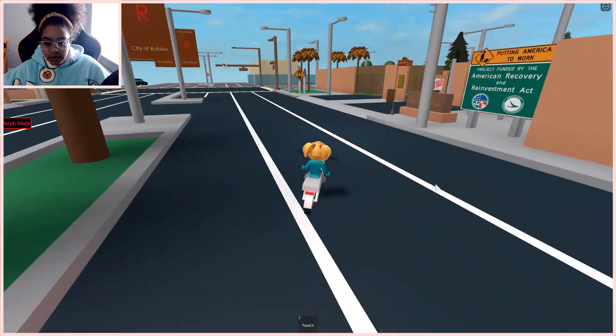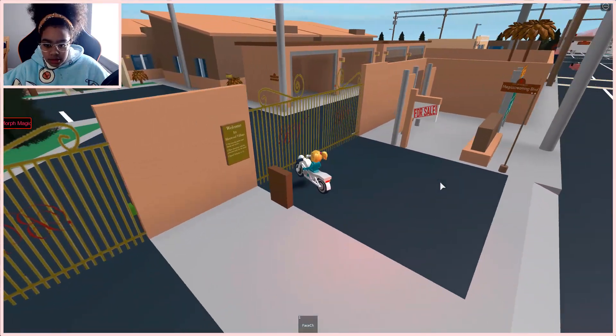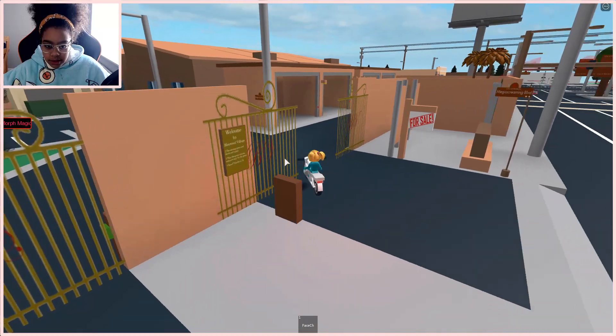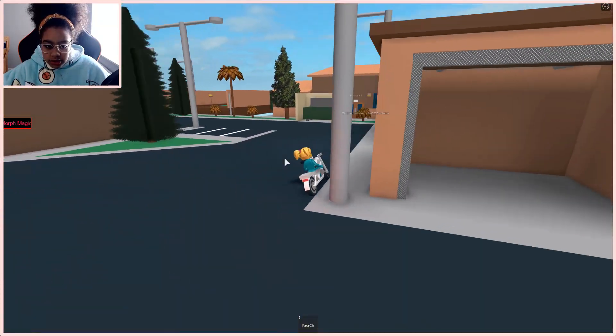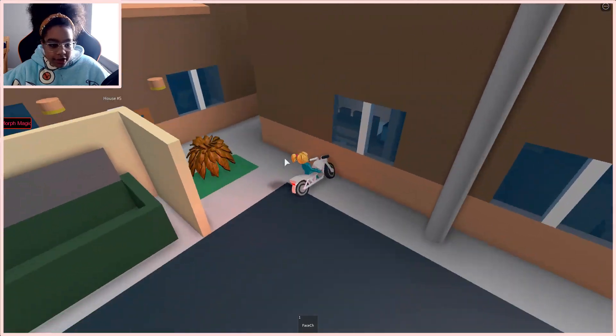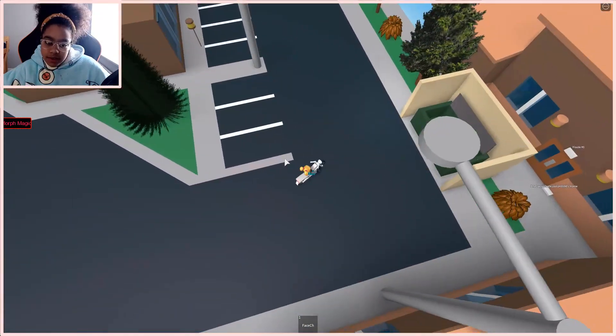I can't really ride that well. So here we've got a village — I think it's for sale. I'm going to press that and let's go in. It looks like... I don't really know. There's houses in here I guess, because it's a village.